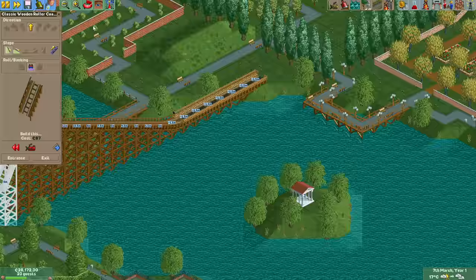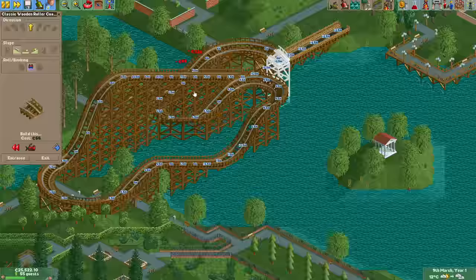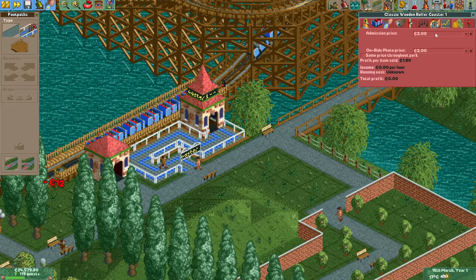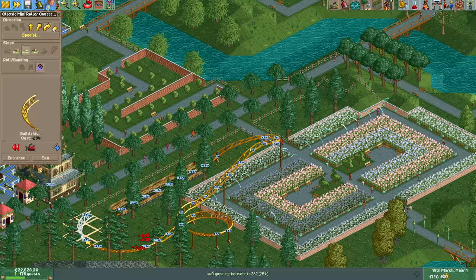At the start we only have the wooden coaster and steel mini coaster available, so let's start with the classic woody. The design is nothing complicated — just a few turns and twists before going back to the station. By the 15th of March we have completed our first of many custom coasters. After having plopped down a haunted house and a twist, it's time for a steel mini coaster, which is again very quick and simple.